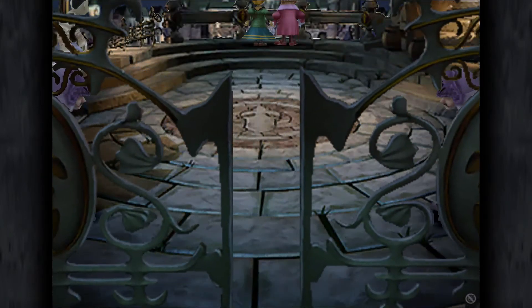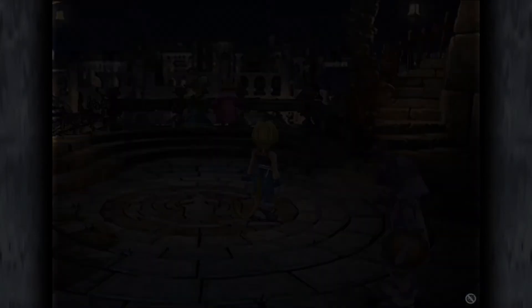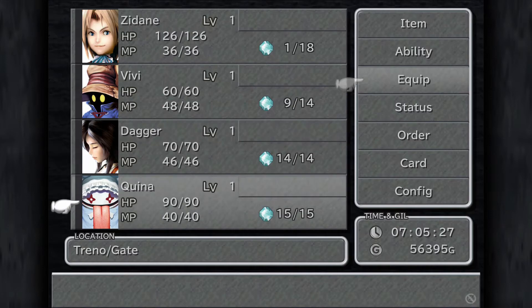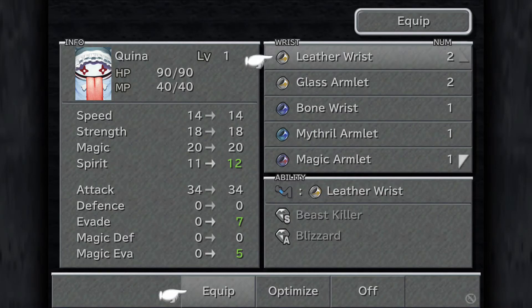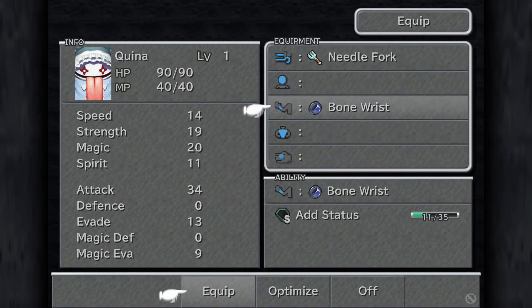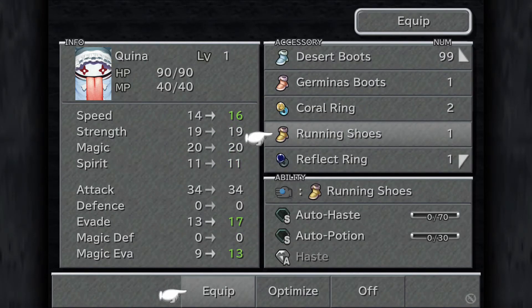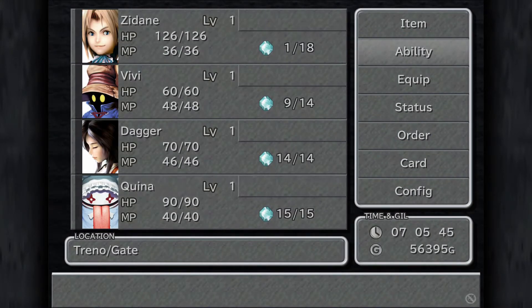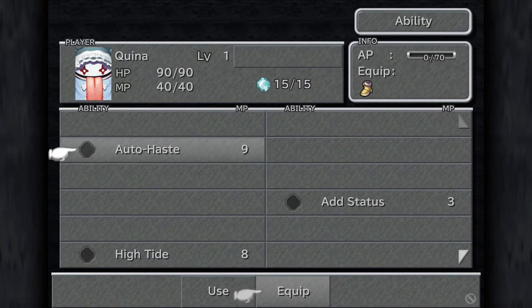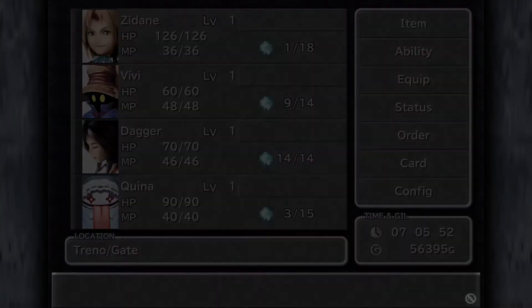So we're heading to Trino next. And the first thing we're going to do is equip Quina, because Quina is going to be battling for us at the start of the next episode. So Quina is going to want the needle fork, the bone wrist, and also the running shoes as well. And if we go on to abilities, Quina is going to be having auto haste and add status.